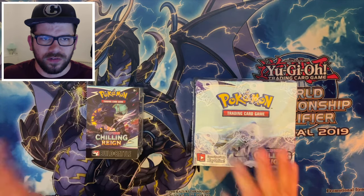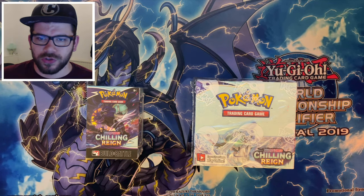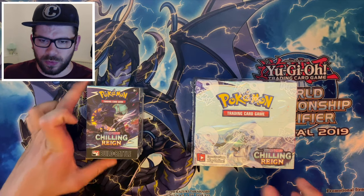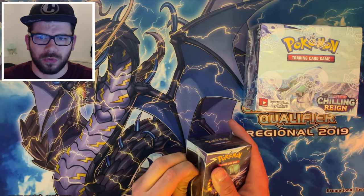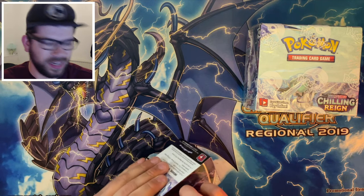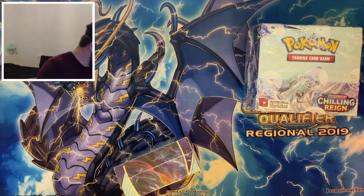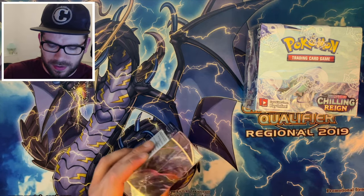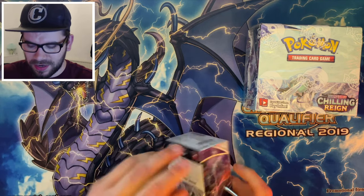Anyway, I just wanted to do this opening on the channel instead of just at home doing nothing, just so there was some content of Chilling Reign for you guys. So what we'll do is open up this build and battle box first. Now I think there's four different promos you have a chance of getting. I think the best one is the Cresselia — it's basically like Unbroken Bonds Volcanion except for Psychic. I can't even get into this bloody thing. Do I have anything sharp? Yeah, I got some sort of Allen key, that'll do.